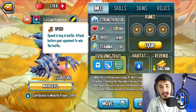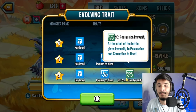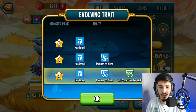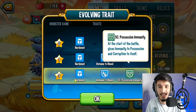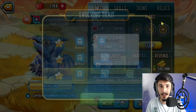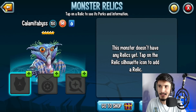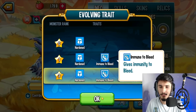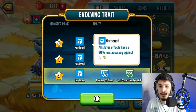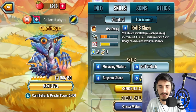Now take a look at the traits: Hardened, immune to bleed, immune to possession, and it also gives immune to corruption. Checking the relics — no revival relic. Bleeding would have helped but I guess not. Overall, trait-wise it kind of sucks, but hopefully the skills change my mind.